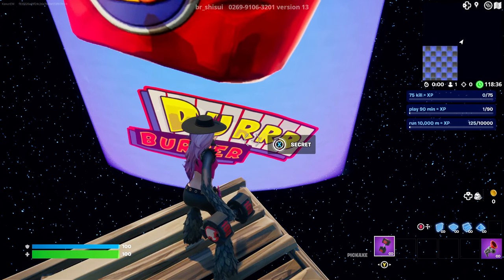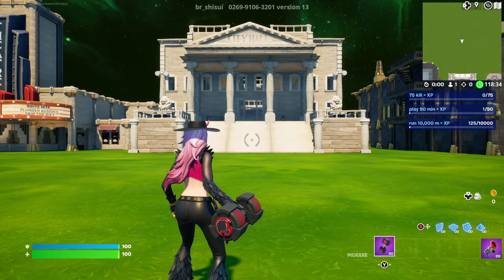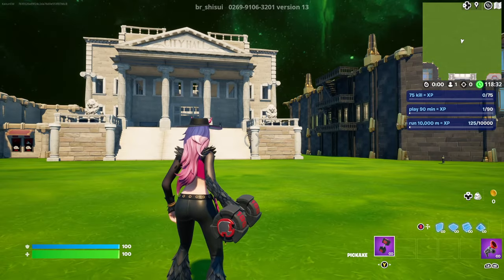Once you find it, interact with it and you're going to be teleported over to this location. And here we're going to have the very first XP glitch button.